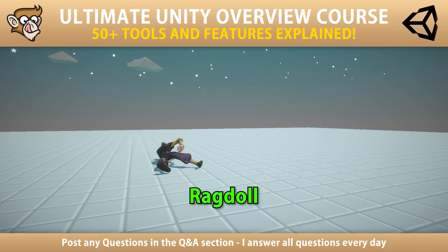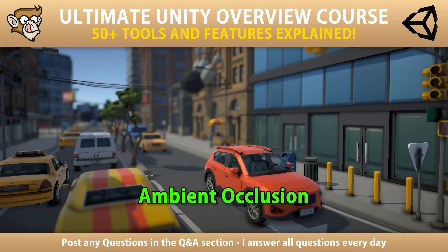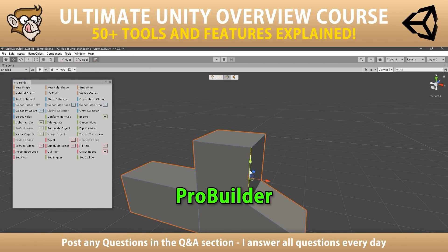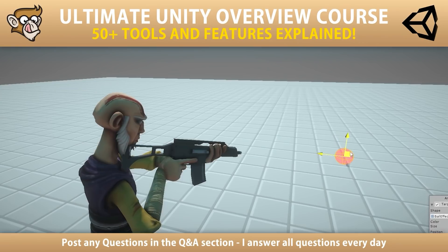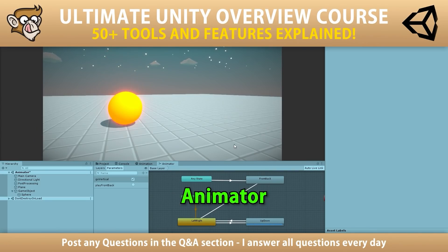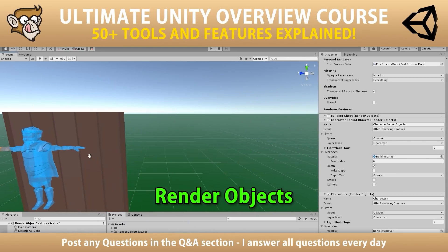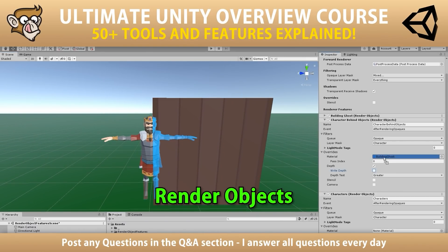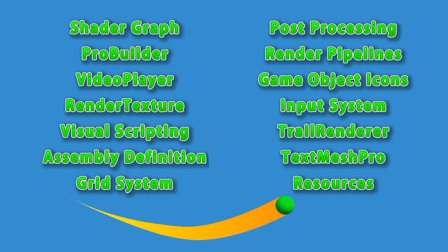By the way, just a quick plug for my courses. My goal with my Ultimate Unity Overview course is exactly to teach all of these Unity tools and features. Unity has so many tools that chances are you don't know about some of them, and they might be super useful for whatever you're currently working on. There are already over 15 lectures, each covering a different tool or feature of the engine, including many of these. I'm constantly updating the course since there's still even more tools left to cover, so check it out if you want to learn how many of these things work.